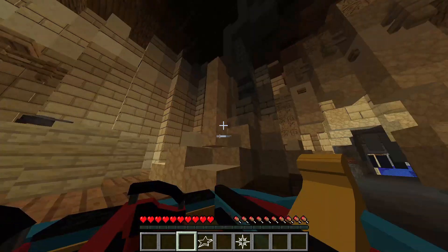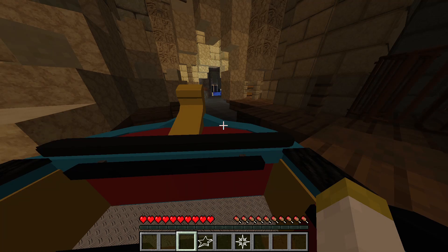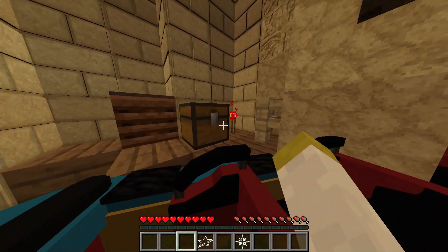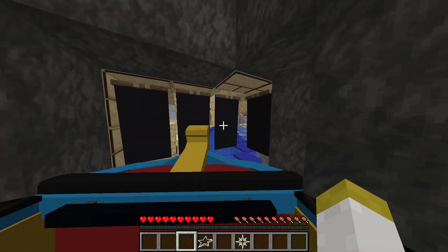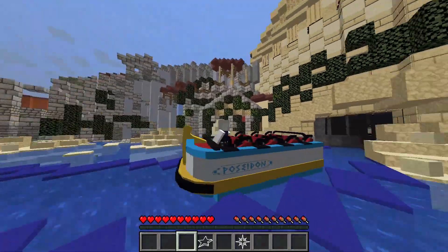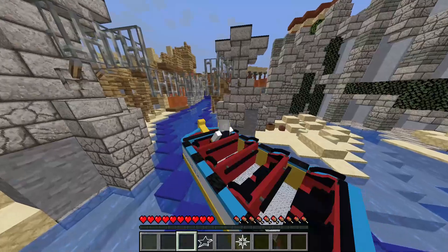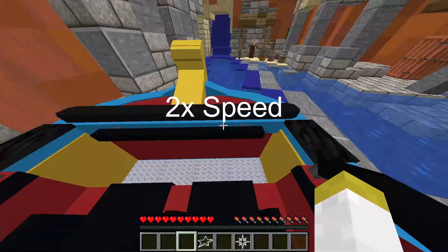I've said this so many times before in this series, but god, this is very well detailed — there are the gates, and here we go. There's some black banners there. We are now traveling across water. I'm not gonna lie, I think the boat is actually bigger than the real-life one.